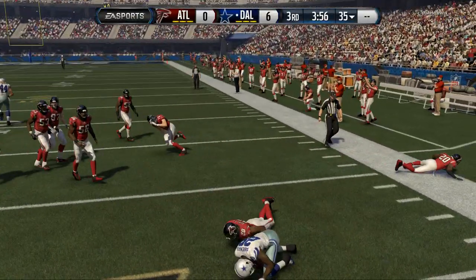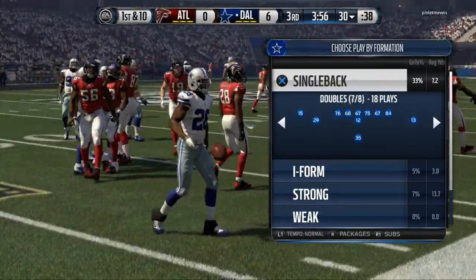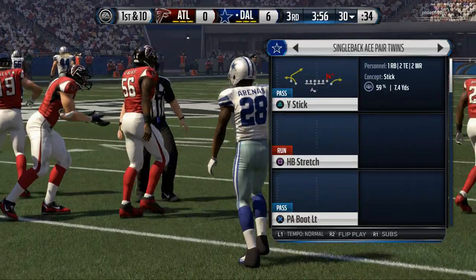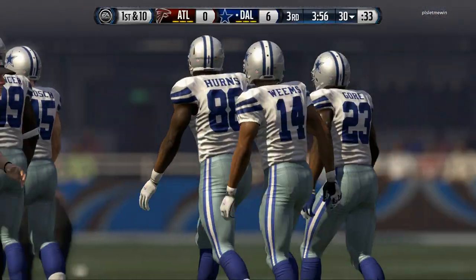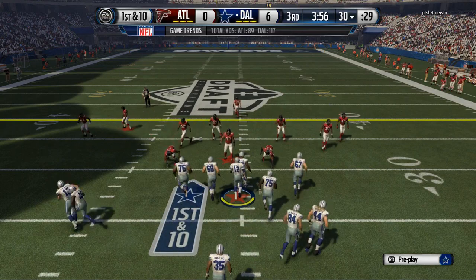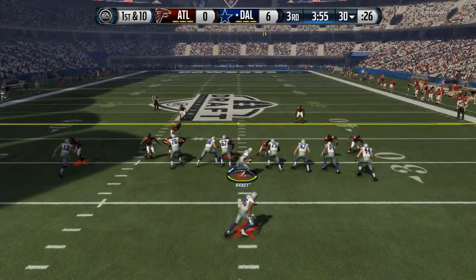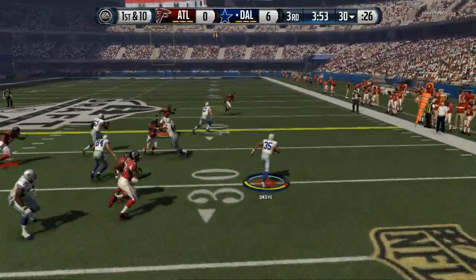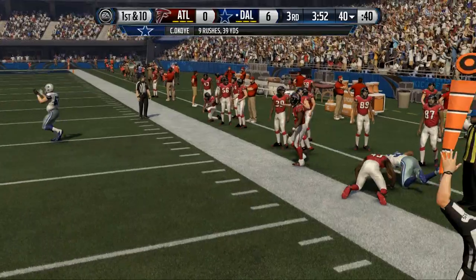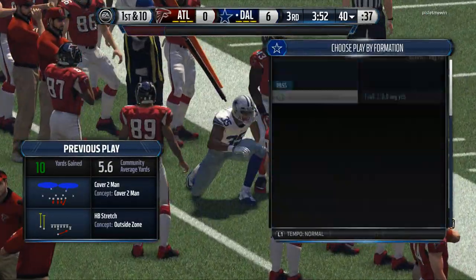We're going to get some decent field position. In the second half you're going to see more of the same — a lot of halfback runs, halfback stretch plays, halfback zone weak. Those are kind of my bread and butter. We see if we can get some big yardage from Okoye — we get outside and Okoye picks up a big first down. We're going to power him and run him until he can't run anymore.